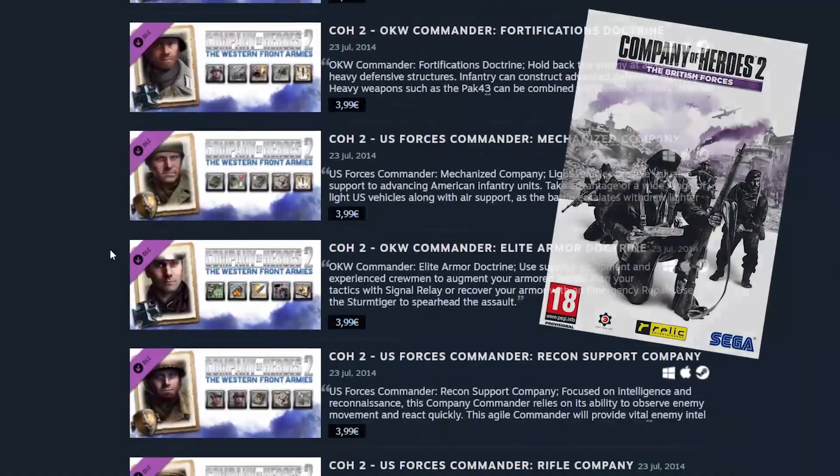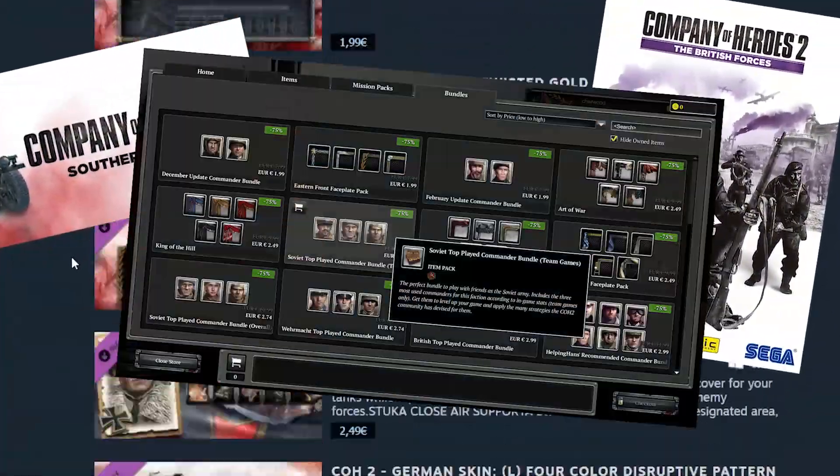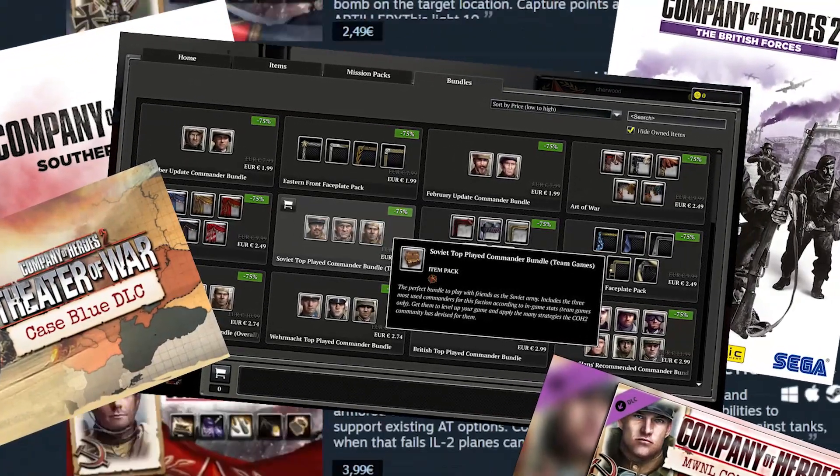Hello guys, Alpern here, and this is my first ever Company of Heroes 2 Buyer's Guide for new people out there that want to get into some World War 2 RTS action. It's not always super easy with all the DLCs, their single player content, and a bunch of microtransactions in the form of commanders and locked away content. So I thought I'd make this video to make it a bit easier for you guys on what to buy.